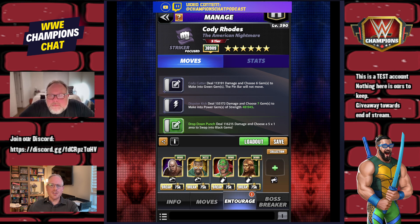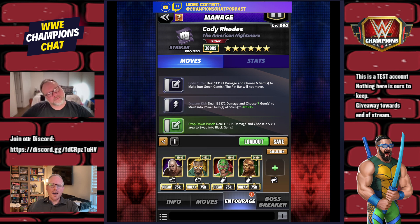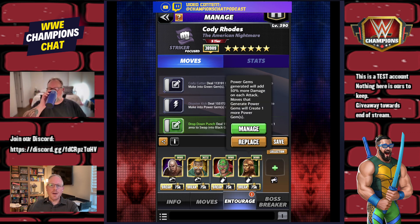We're running two different trainer sets. The first is both new Ninja Turtles plus George Steel to get a loaded turn one. Kofi Michelangelo gives 150% more damage on each attack for your Power Gyms. Then we'll swap him out for Triple H to create more Power Gyms, and let Raphael do the heavy lifting with 200% more gem damage.